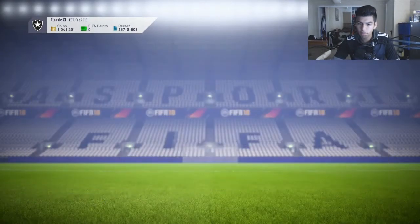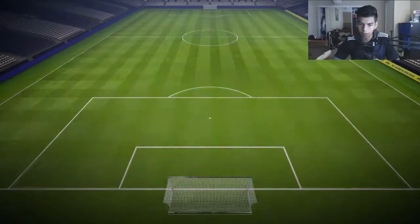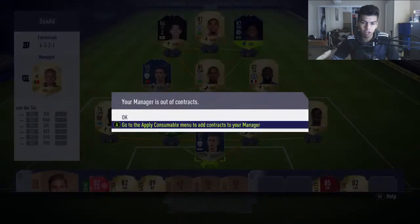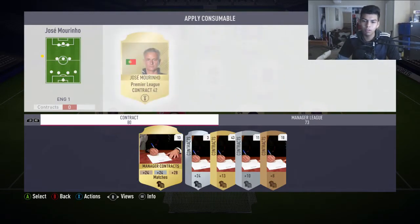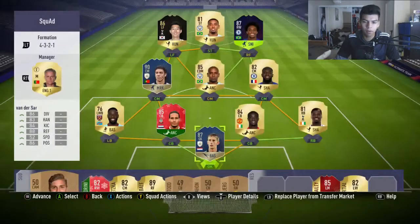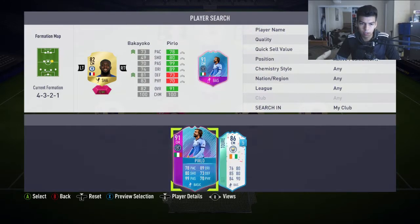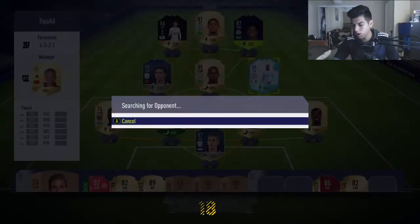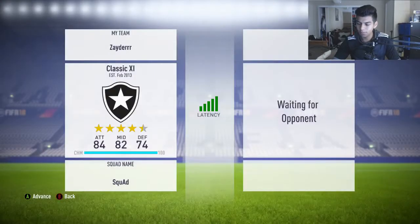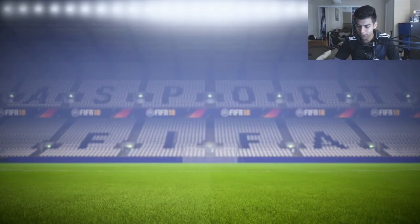I'm not too sure what FIFA this is a throwback to, but I remember last year I really loved this card. I had his in-form that I packed during Black Friday and I used his 86-rated in-form for the rest of the year in an untradeable Premier League team, along with Emre Can or inform Emre Can, and I used Yaya Touré in midfield in a 4-3-2-1 — they always played incredible. Hopefully I can get a bit nostalgic during this video.